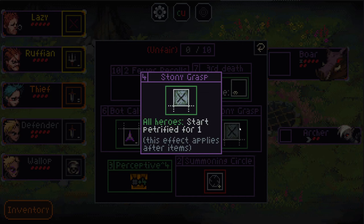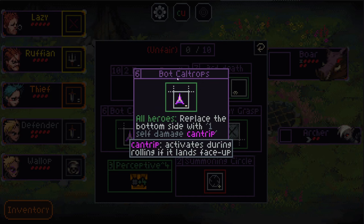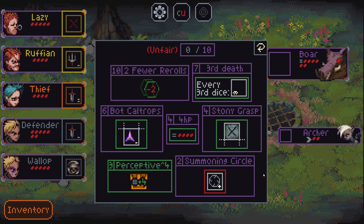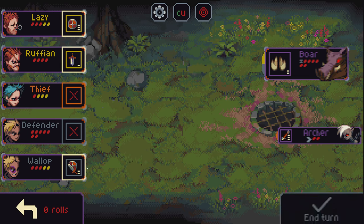I'm kind of working myself up to taking Stony Grasp — all heroes start with Petrified for 1, which knocks out all their available top sides — and Bottom Caltrops, where all heroes replace their bottom side with 1 damage Self, Cantrip. Both of these ask me to be more permissive with what I'll accept from a roll. I could get 10 value out of 2 fewer rerolls — I just roll every turn and that's what we get. I get no rerolls. Whatever I roll, that's what I do. Oh boy.